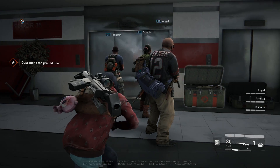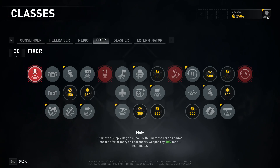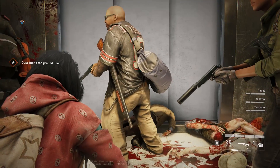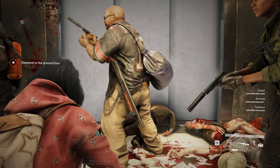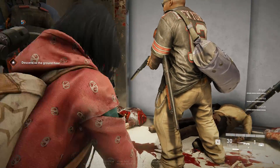Let's jump right in. The Fixer, the Red Perk Mule, starts with supply bag and scout rifle. It increases carried ammo capacity for primary and secondary weapons by 10% for all teammates — not just yourself, but for everybody on your team. So if you think you're having that ammo crunch, don't worry. You're going to get a 10% increase on your primary and secondary.